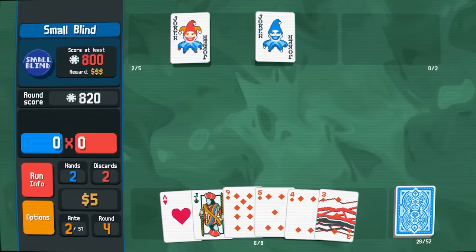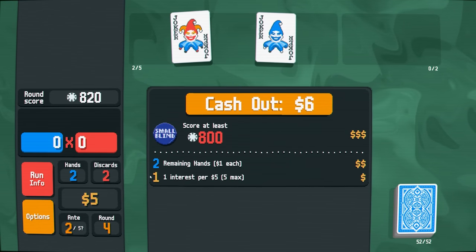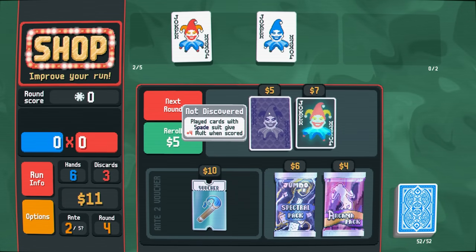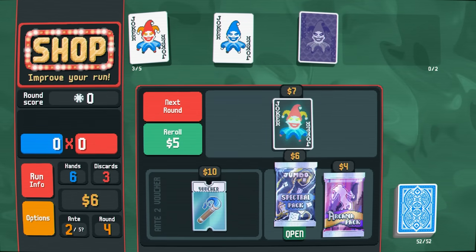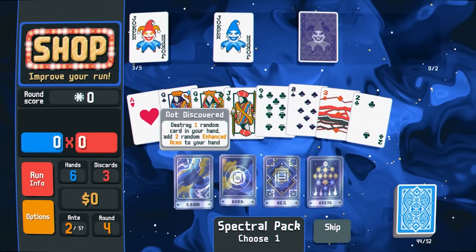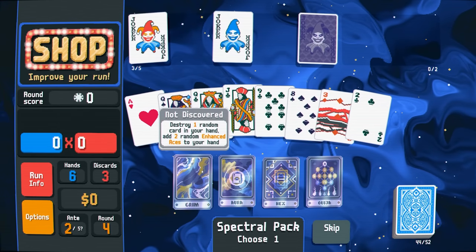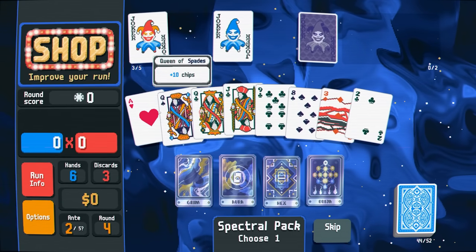Like, do I get my discards back? That's something I'm not sure about. We did win. So you get interest for every bit of cash you have. I'm going to take the spade card so my spades are stronger, and I'm going to take a spectral card. Destroy one random card in your hand, add two random enhanced aces — add foil, holographic, or polychrome. I like this Grim card — two random enhanced aces. It destroyed a two and now I've got two randomly enhanced aces in my deck.